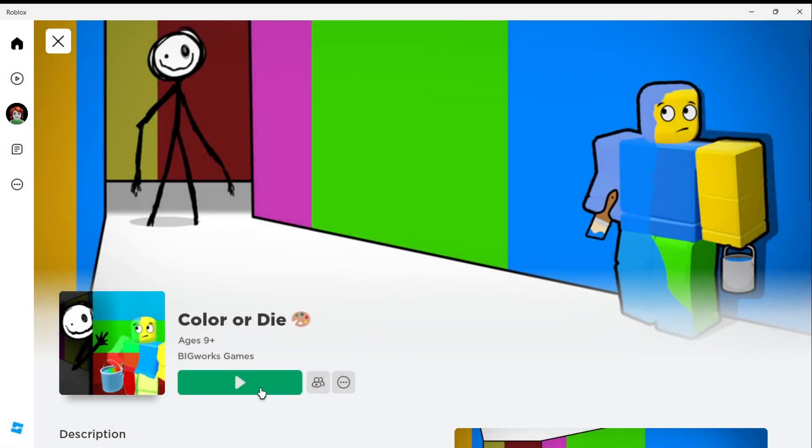Hi everyone! This is Color or Die game on Roblox and in this video I will show you how to get to the blue door from the safe zone in chapter 1, in case you got caught by the monster and got teleported to the safe zone.